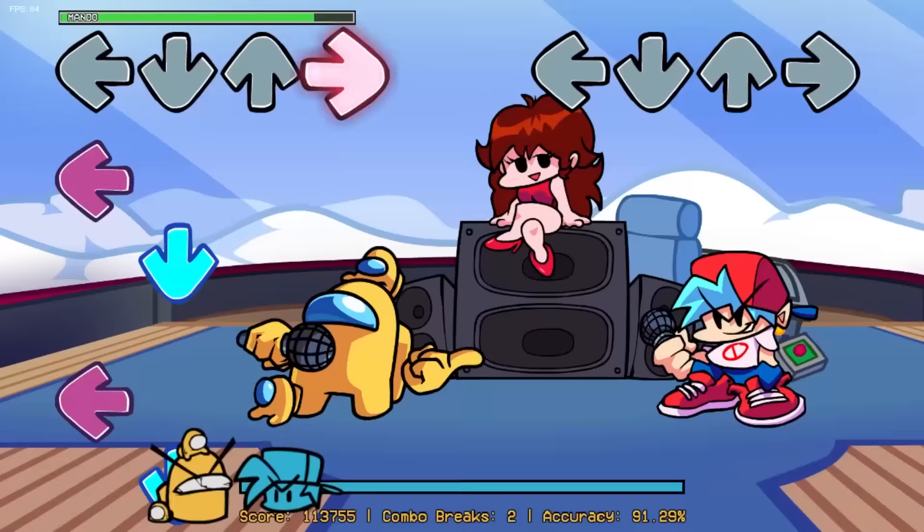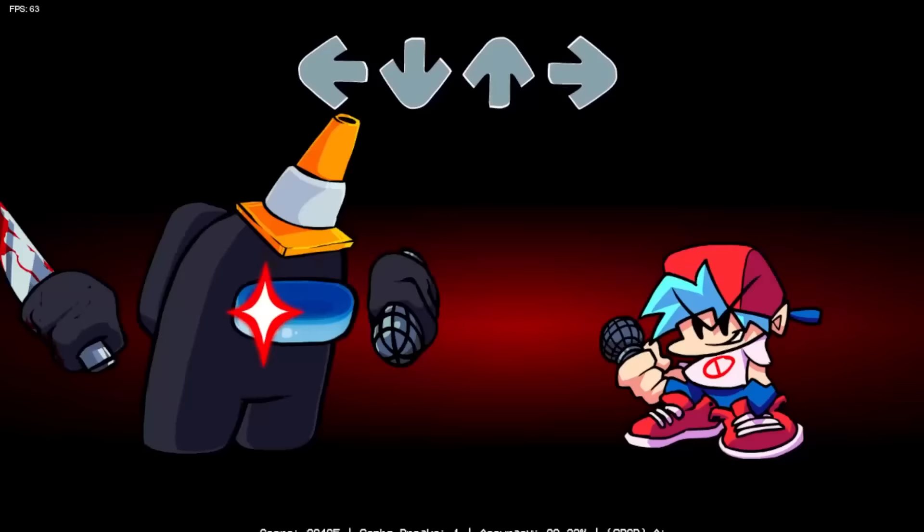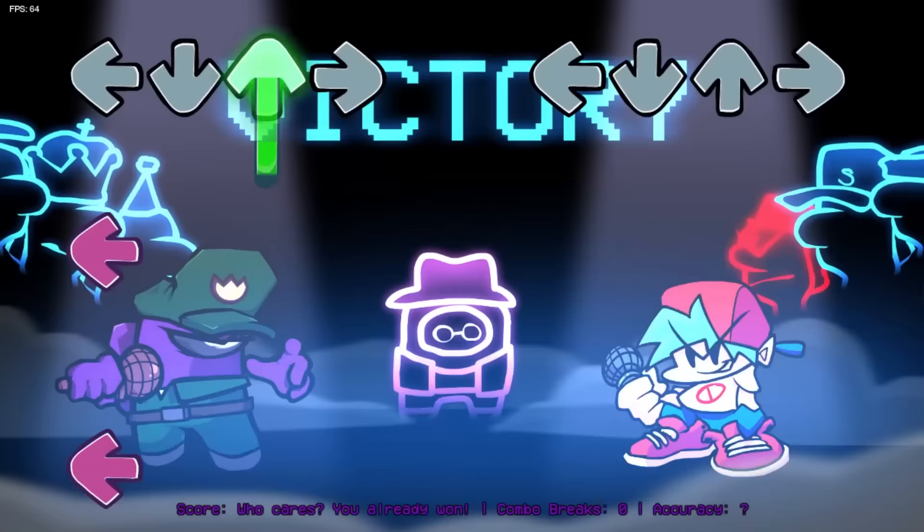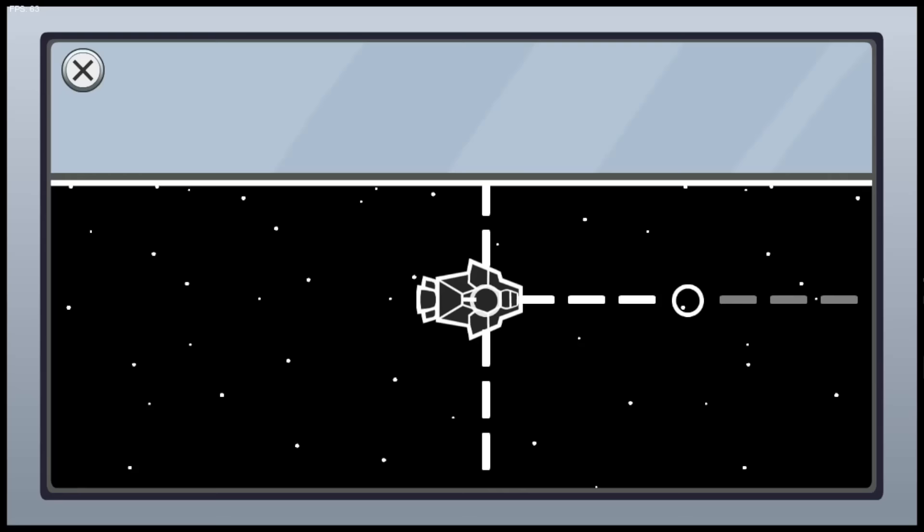Everything has been redone, from visuals to music. Not only has the content from version 3 been updated, but there's now a plethora of additional weeks and songs, totaling well over 3 hours of gameplay. Impostor version 3 has 11 playable songs, while version 4 bolsters an impressive 62 — well over 5 times the amount of tracks.